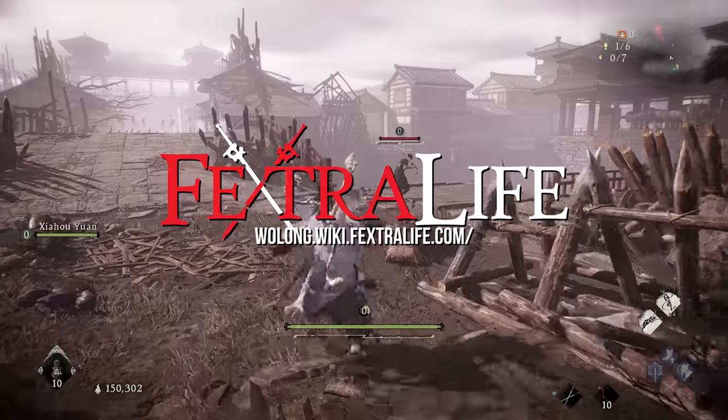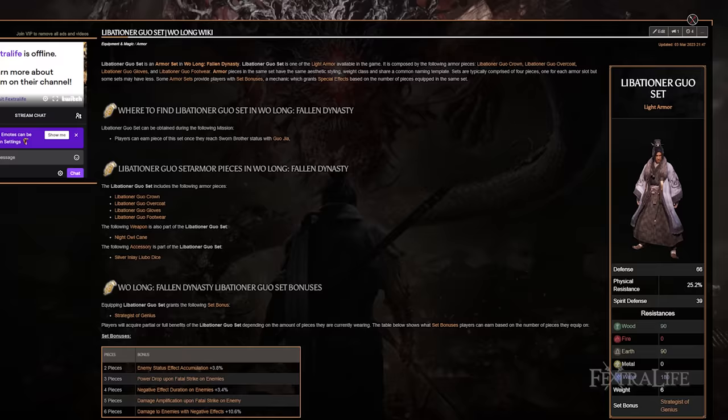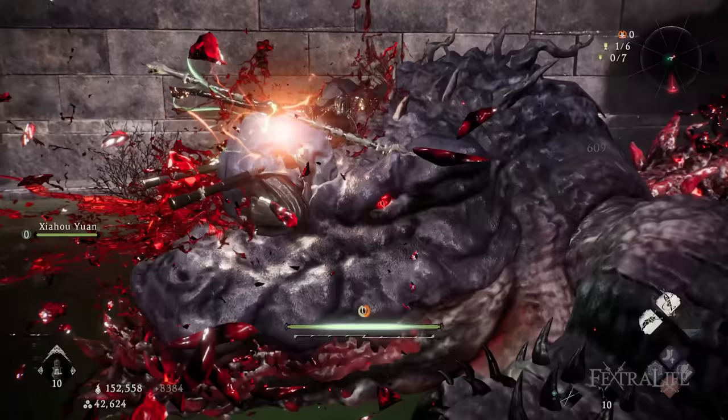In this Wo Long: Fallen Dynasty build guide, I'm going to show you how to play as a stealth assassin. This build is focused around the Water Virtue stat and uses the Chivalrous Swordsman Dual Swords weapon in combination with the Liberation Guho set to assassinate enemies in a single blow. This build is ideal for players who enjoy a stealthy playstyle, relying on map navigation and positioning to dispatch enemies with a single devastating blow.